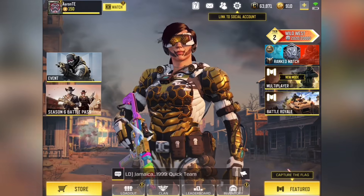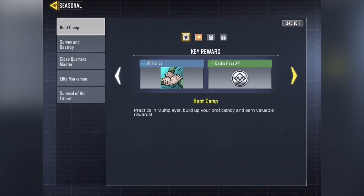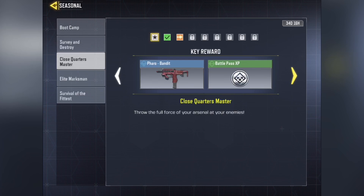Once you load up COD Mobile, click on Event on the left side and go to Season 0. They have a new challenge system here, and it looks like it's going to last the whole season. You can do different challenges for rewards — Battle Pass XP, weapon XP cards, weapon skins, that kind of stuff. If you go to Close Quarters Masters, you can see the key reward is the Pharaoh Bandit and some Battle Pass XP.